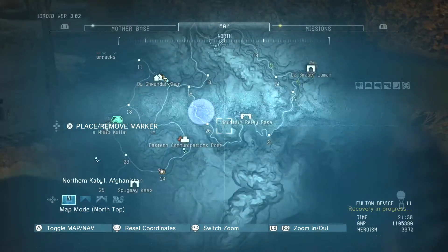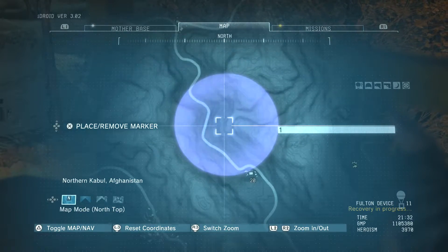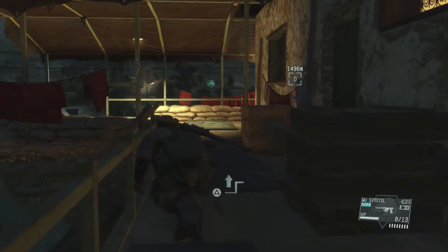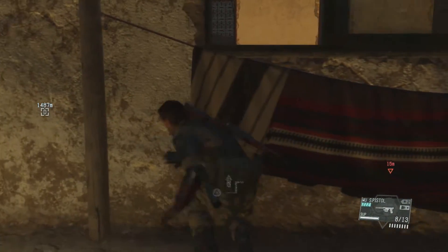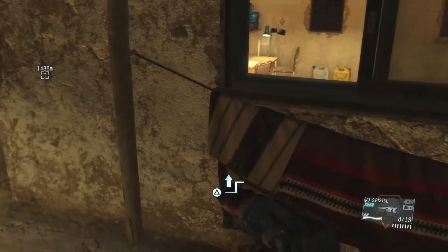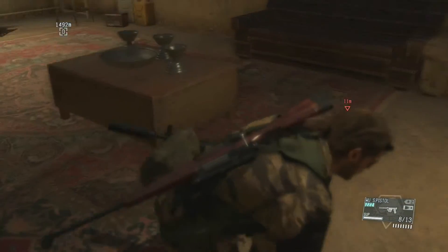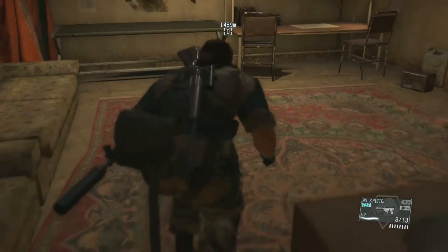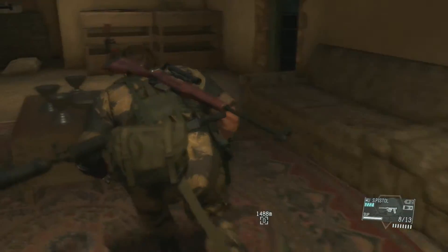Let's see - we probably want to head this way for the next side op: extract the wandering Mother Base soldiers. Let's kind of try to quietly get the hell out of here. Oh, that might be some intel right in there - maybe I should check that before I go. Did that guy hear? Oh, he just heard me. That's not even intel I can use - great.